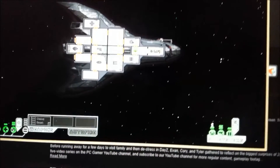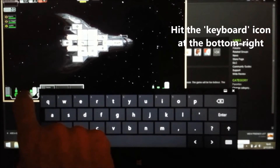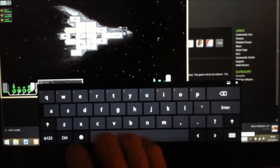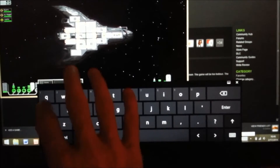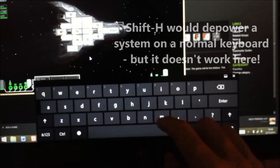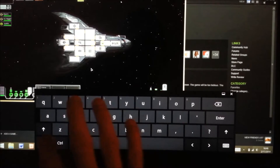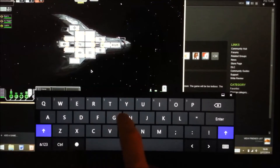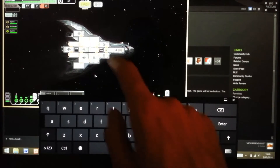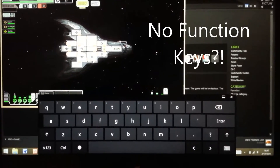Let's try using our Windows 8 keyboard. Shift plus H... our cloak flashes when we do it, but it doesn't seem to remove the power. Shift plus H seems to be the same as H using the Windows 8 keyboard, so that's not a perfect solution. Let's choose people — you need the function keys, and there are no function keys in the Windows 8 keyboard.